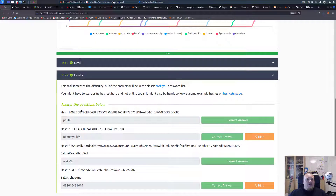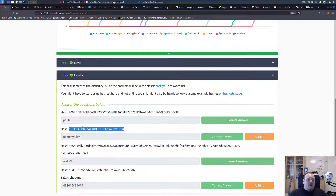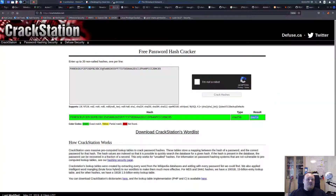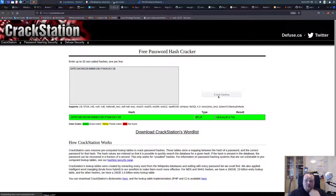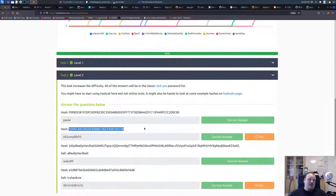Moving on to level two — we get this long string. Let's go back to CrackStation, put it in, say I'm not a robot, and the answer is 'pauly.' Now we have the next one. Let's just try CrackStation first and see what we get. We get a really weird-looking password. I'm not really sure how this looks like an NTLM password, but it's an NTLM hash — and it's a good thing we have places like CrackStation.